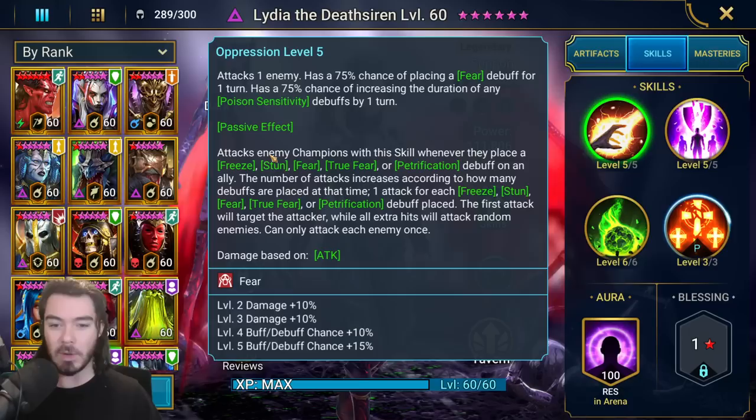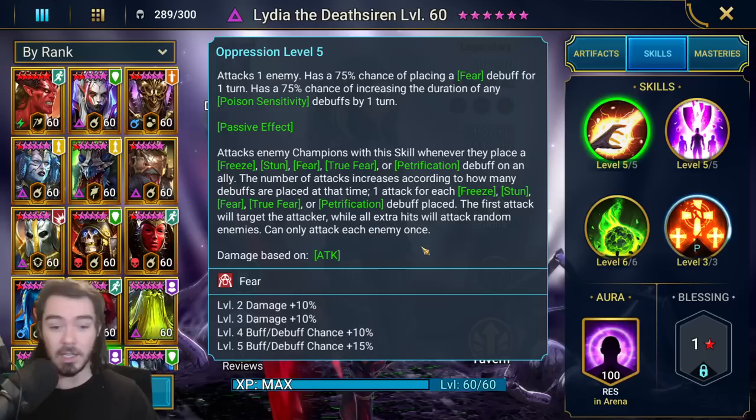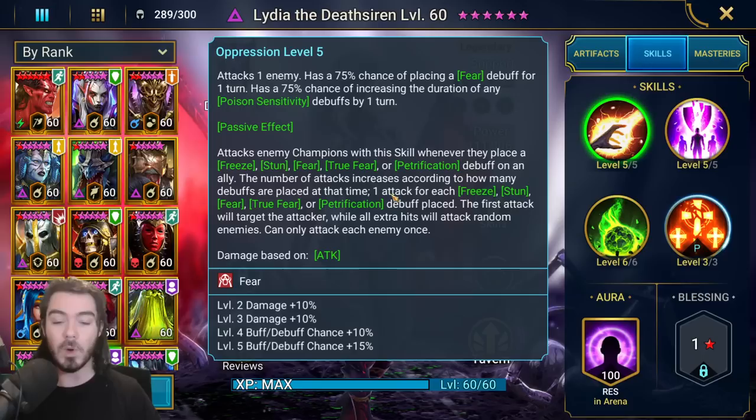Then it has a passive effect — wall of text. Basically, whenever an enemy freezes, stuns, fears, true fears, or petrifies you, she will counter attack them. If they do this to more than one of your team at the same time, she'll start doing random counter attacks. She'll only hit each enemy once, but it's kind of cool — she can end up actually spreading fears all over the place, which can be pretty powerful in the arena.